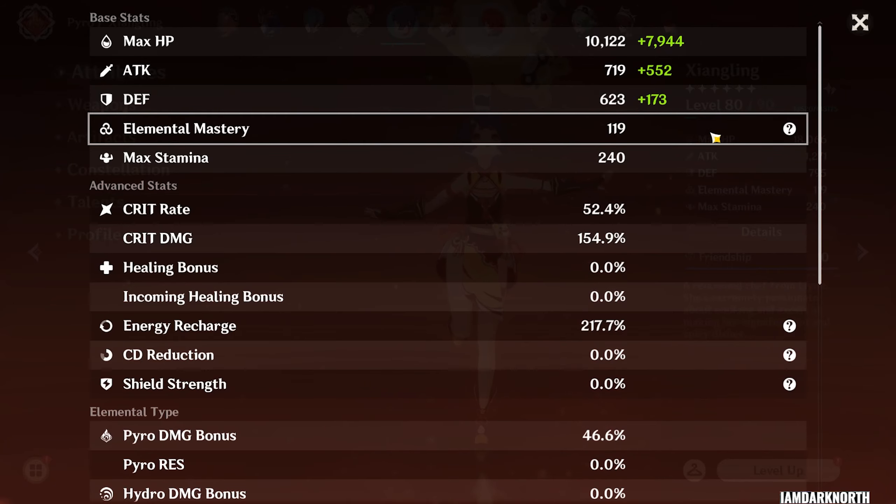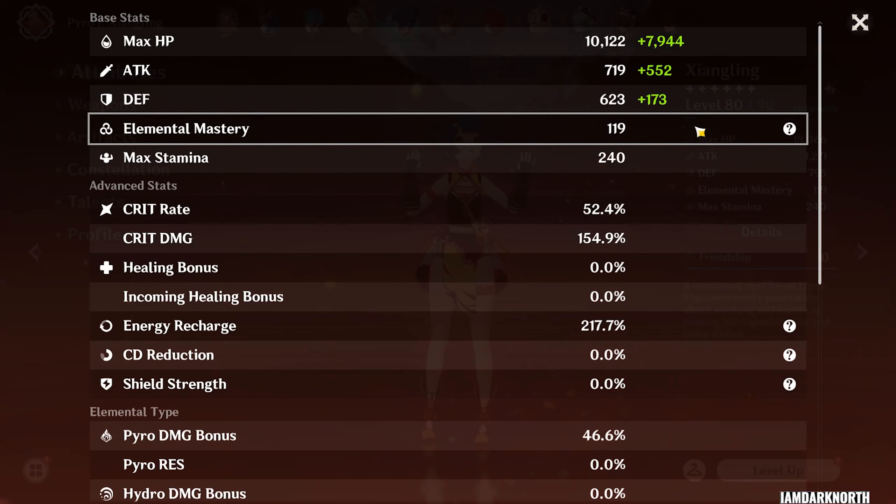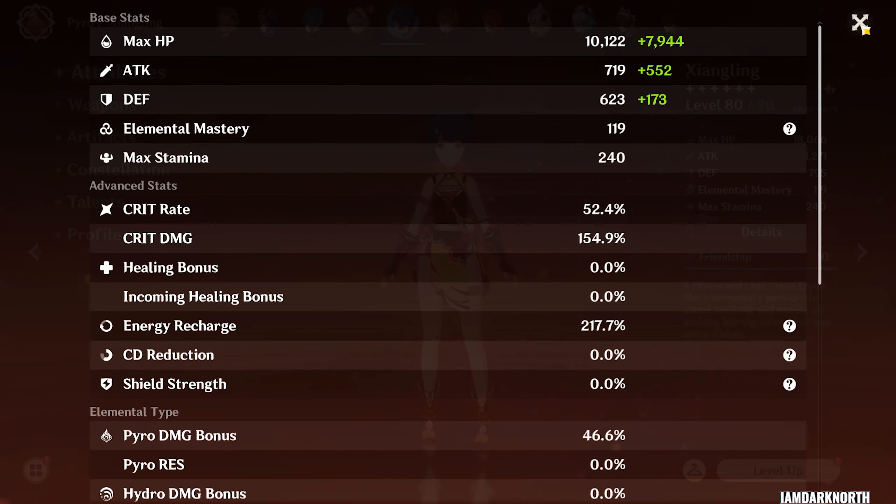If you're using her in a vape team, which is most people, you want to also try to build some elemental mastery, whether that is through substats, using an EM sands, or using an EM weapon.